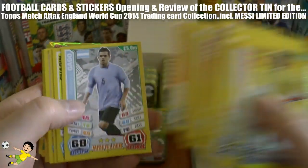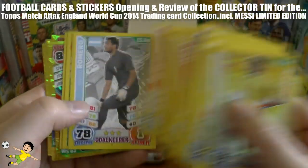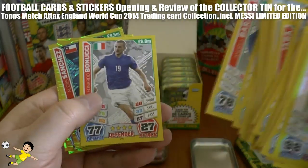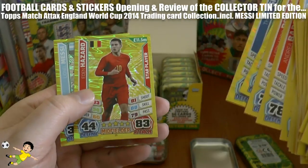More cards: Cahill, Carrick, Gargo, Guarin, Xavi, Phil Jones, the Ox, Romero, Barzagli, Bonucci, Alexis, Thiago Silva — these are star players as you can see.